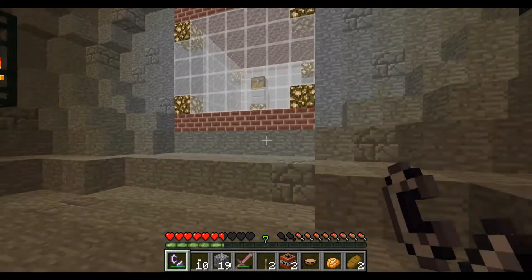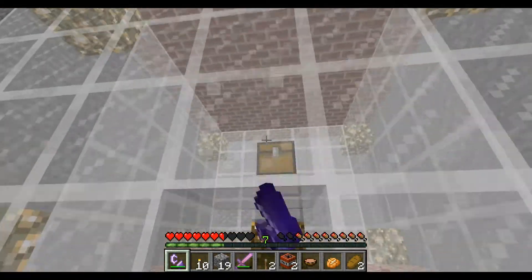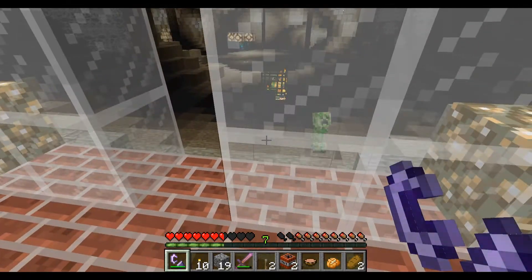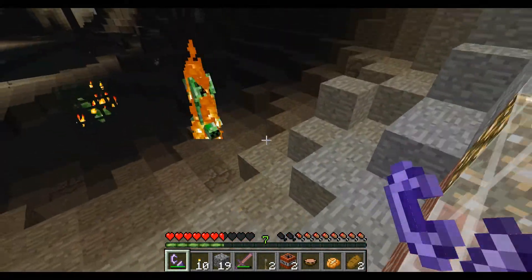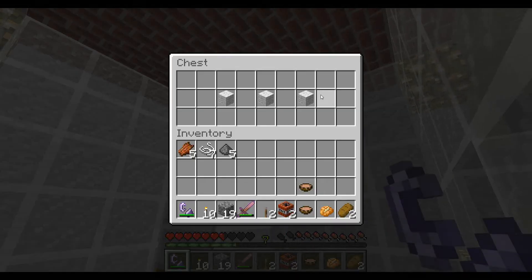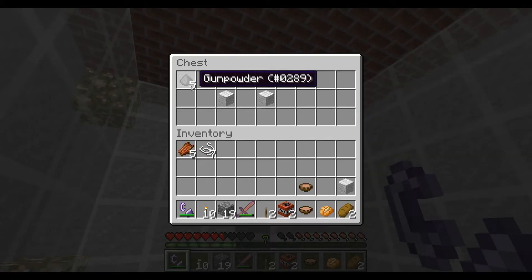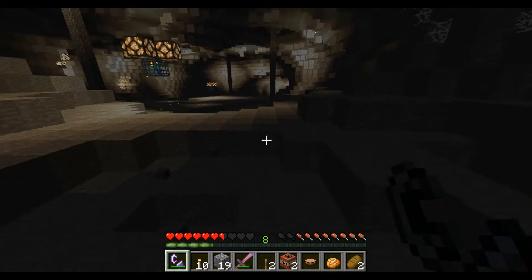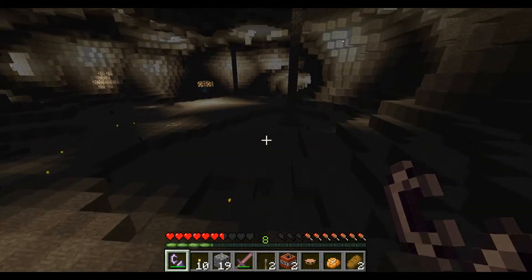I'm just going to ignore the spider spawners. BFF — the name really describes why I give it to you. You also want to keep a lot of things you get from drops because there are tons of villagers to trade your crap drops in for some useful items.